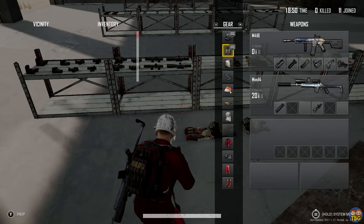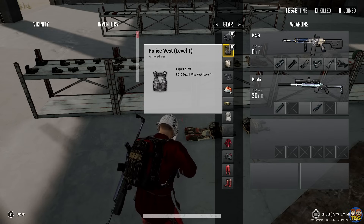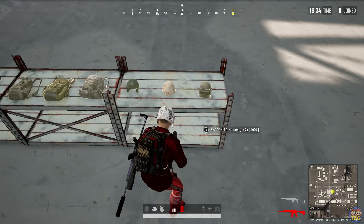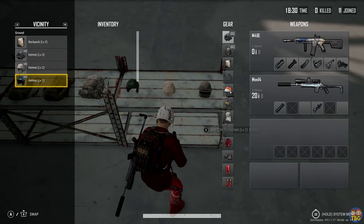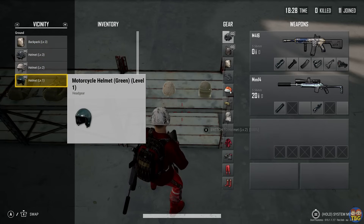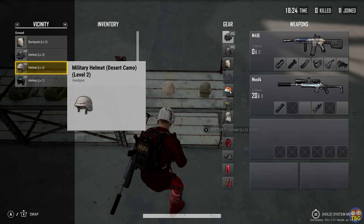When a vest does break, it will stay equipped and offer a very small amount of damage mitigation, as well as retaining its carrying capacity. Number 7: Helmets. There are three levels of helmet in PUBG, with level 3 helmets only being available inside airdrops and other special loot locations, apart from on Vikendi, where they can spawn anywhere.